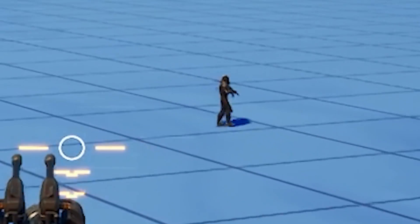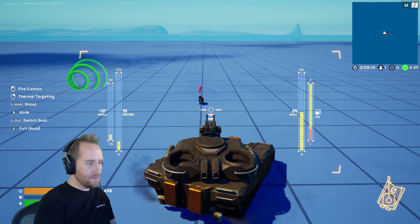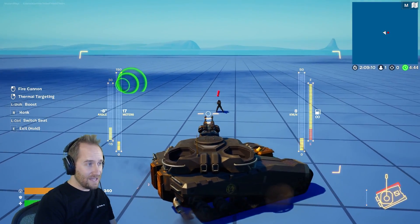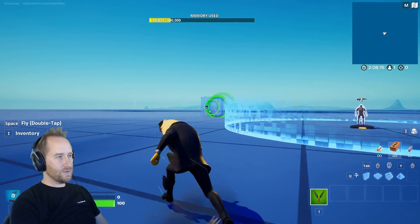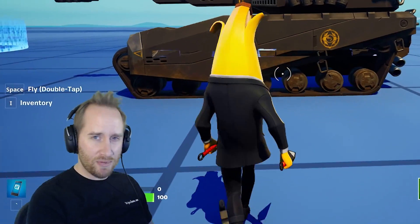I reduced it to one guard. He does see me and he's doing some damage, but it's not insane. Before, the guys were destroying my tank in seconds. So I think this will be fine. Okay, so we've got speed boosts, guards, and a repair mechanic. Now let's start building some stuff.